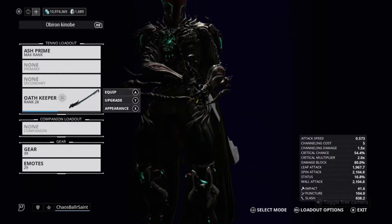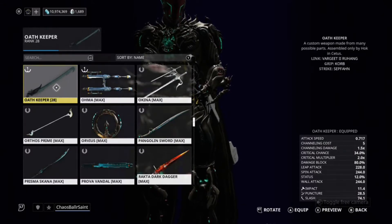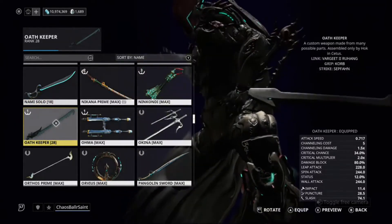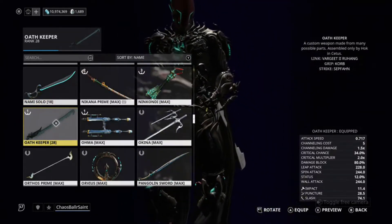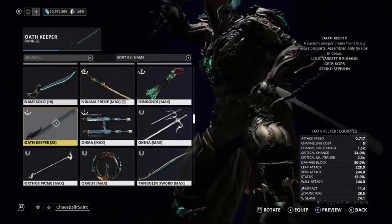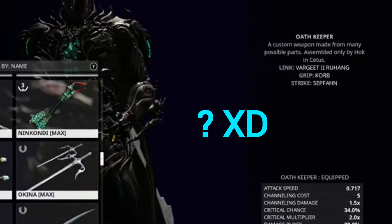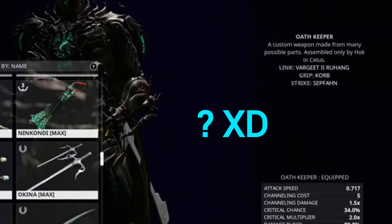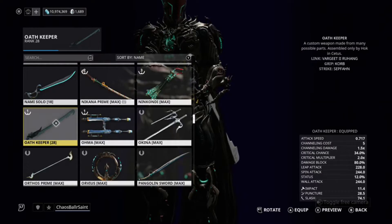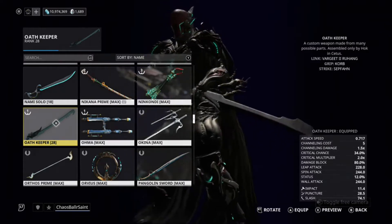Let me go ahead and show you what I have on this. My goal with this was to create a Zaw build Nakana that swings extremely slowly but hits really hard. I just thought it would be fun to see what happens. This was made using the Vargeet 2 Ruheng for the link, the Korb grip, and the Sepfan strike. That is what I used to make this weapon.